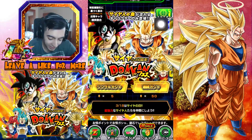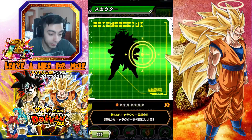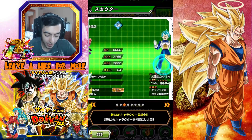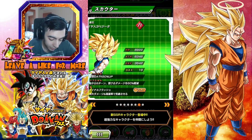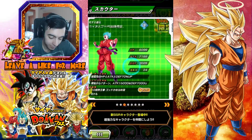You guys know this new sick Goku just released. And there are some really good banner cards in here - there's the Goku, there's Bardock, there's the Kaokin Goku, there's the Purple Vegeta, there's the Intelligence Trunks, God Tanks, this really good Vegeta which I would love to pull as well, and then there's the Saiyan Bardock.